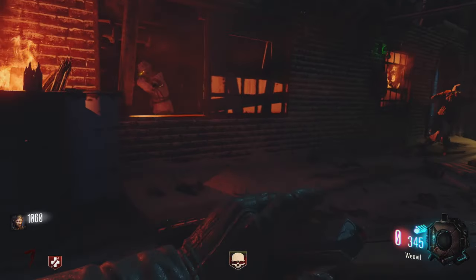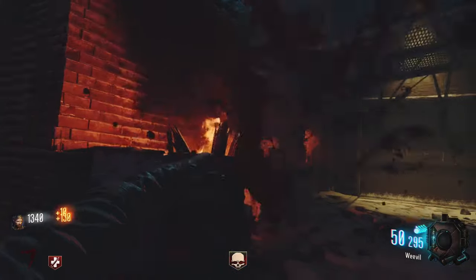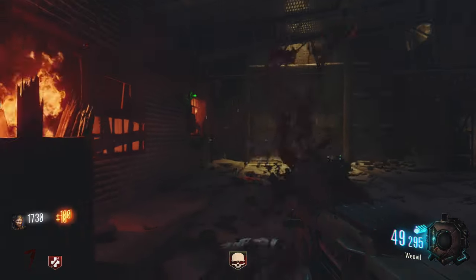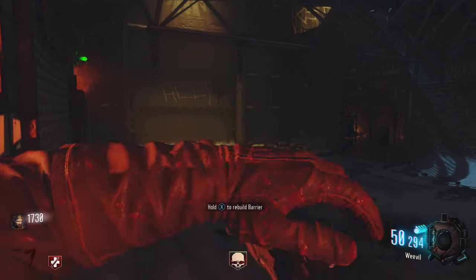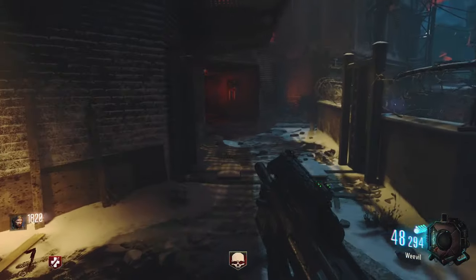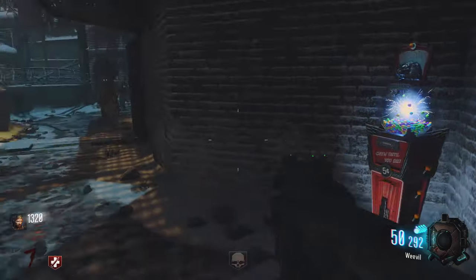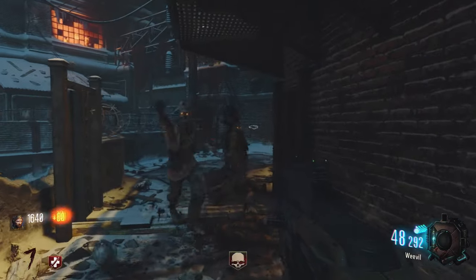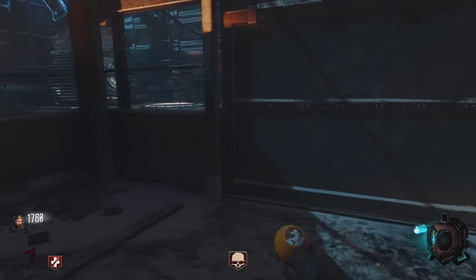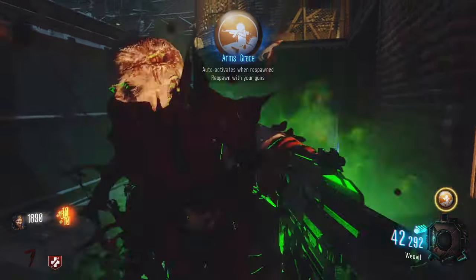Let's knife these zombies during insta kill. Let's grab a gumball — first gumball of The Giant, what is it gonna be? Arms Grace — auto activates when you respawn, your guns... oh wait.